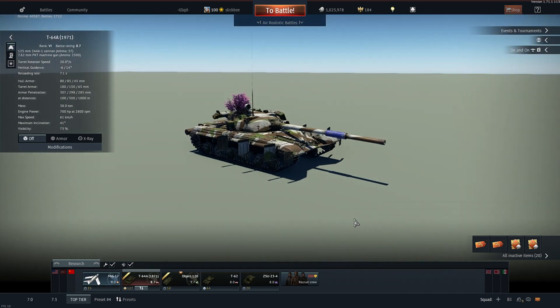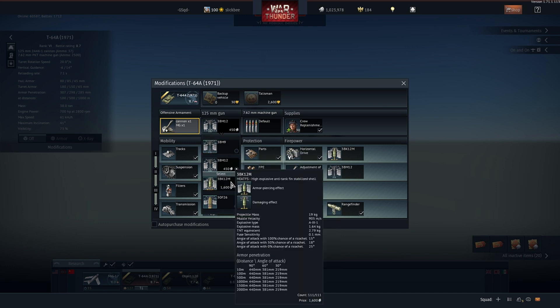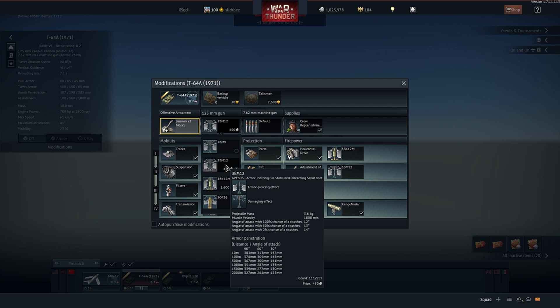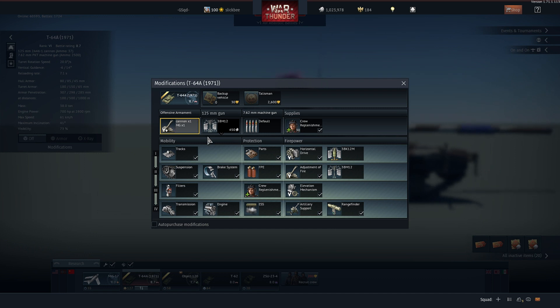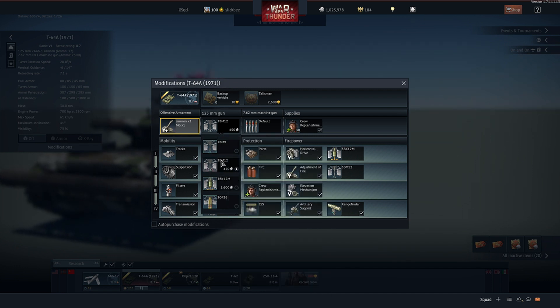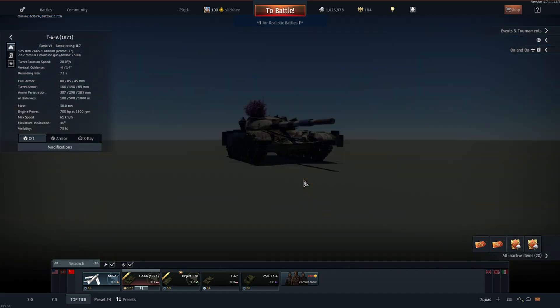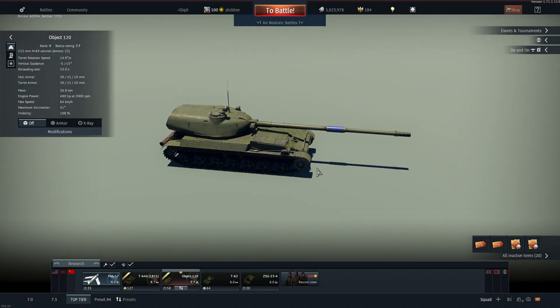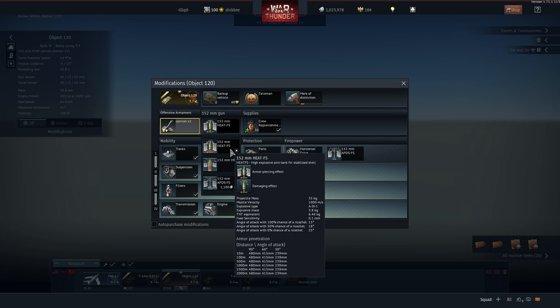On tanks like the T64 you get APFSDS and HEATFS. We get the BM12 round, the BM9 round, and a HEATFS shell at 440 mils of pen. I use the BM12 — I just like how accurate it is. It goes through pretty much everything I have to shoot at and it's really easy to use. It's 450 SL which is actually pretty expensive, but compared to HEATFS at 1600 SL, on a tank like this I'll use APFSDS.